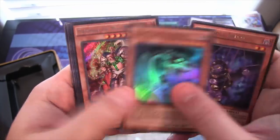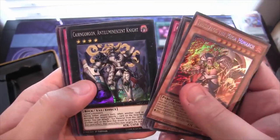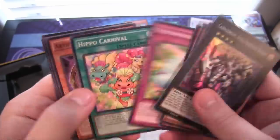Knight Dragolich — pretty cool, I don't think I've gotten that one before. Theslos the Mega Monarch for a secret. And then Emilescent Knight for our super.